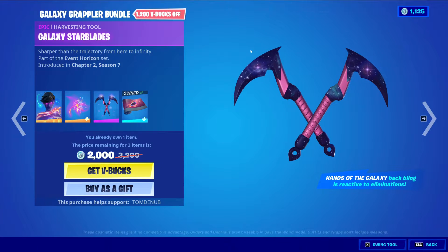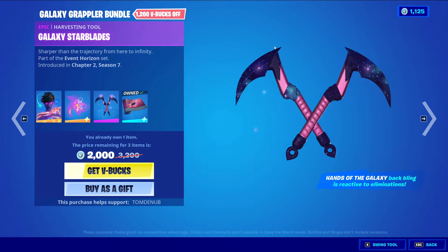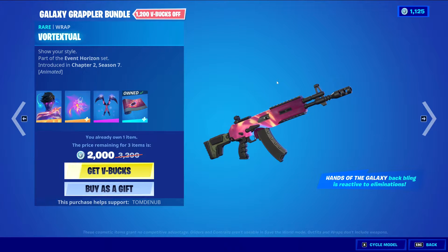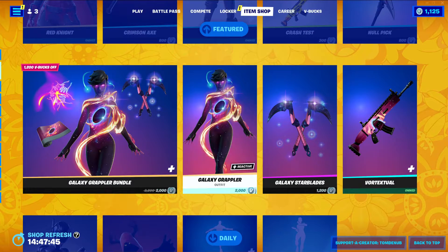Then we have Galaxy Star Blades, an Epic Harvesting Tool at 1200 V-Bucks. It's a reskin of the Galaxy Star Blades, which is kind of the similar skin that this skin is based off of. Then we have Vortexual, a Rare Wrapping at 500 V-Bucks. It's animated as well — really cool. And you can buy all that separately.